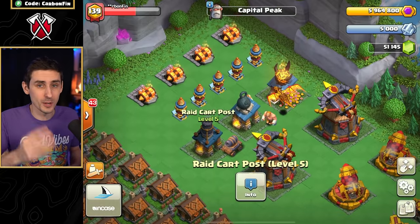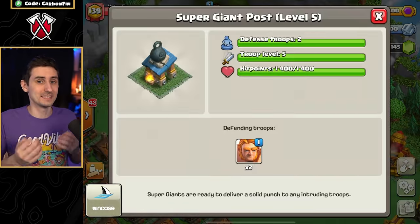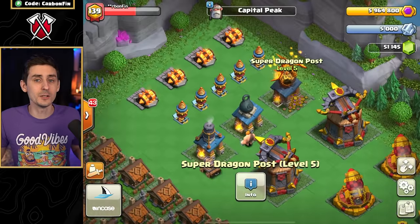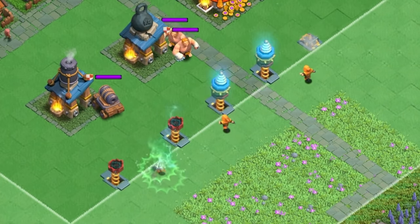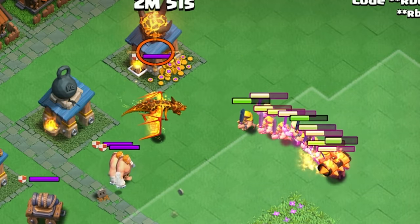At the top, there are three posts: the raid cart post, super giant post, and super dragon post, which act as defenses on your base, essentially like the guard post on the Builder Base. Finally, we have new traps: the zap trap, which does 2,000 damage to a single target five tiles away, and the log trap, which does 600 splash damage through nine tiles.